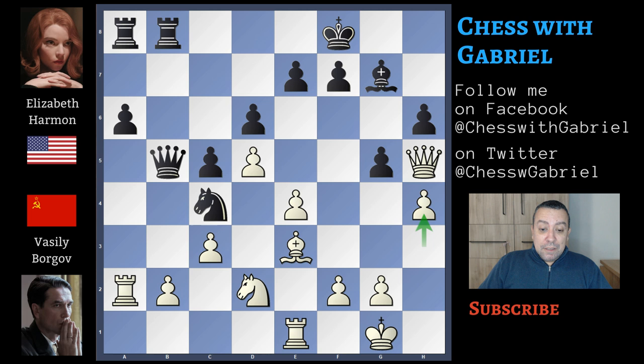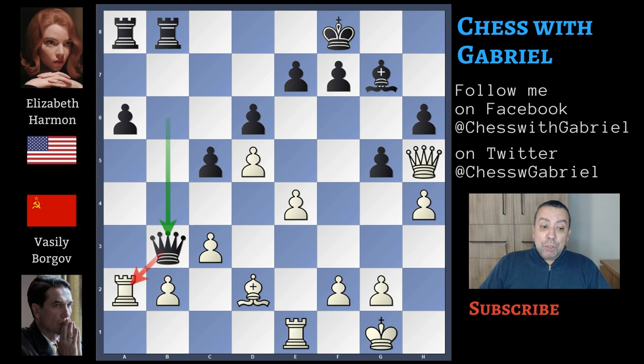Knight captures on e3 was not played by Harmon because white recapturing with the rook is ready to lift the rook to f3, and this position is already winning for white. So good idea to change the knight on the knight and not immediately change this knight on the bishop, and of course the bishop recaptures on d2. Queen to b3 — this maneuver is good because it's an invasion of the queen, though probably a bit better was to bring the queen to b5 and then to d3. The rook is under attack, moves back to a1, and here comes queen to c2. Why not queen captures on b2? That is perfectly playable.